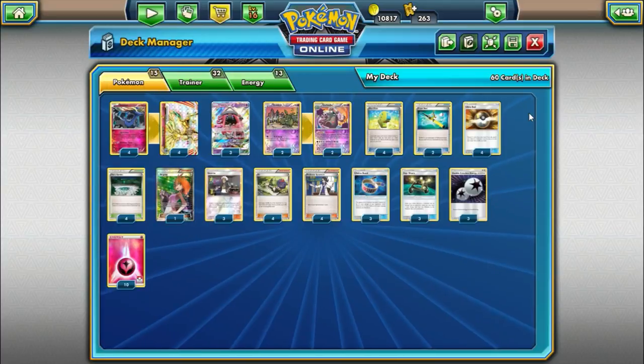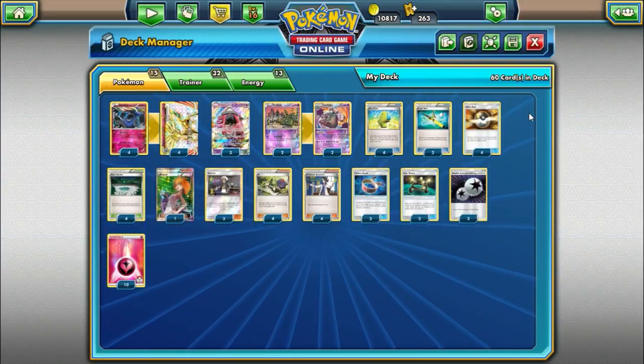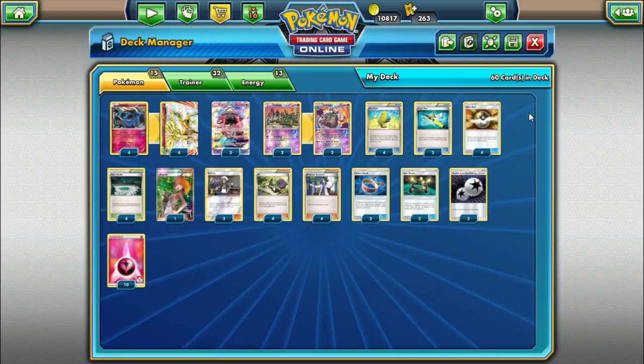4 Sycamore and 4 N just to draw cards. 3 Guzma to choose what we want to take knockouts on. And of course 1 Bridgette just to search our basics out of our deck. No surprises there — 4 Ultra Ball, another standard inclusion.